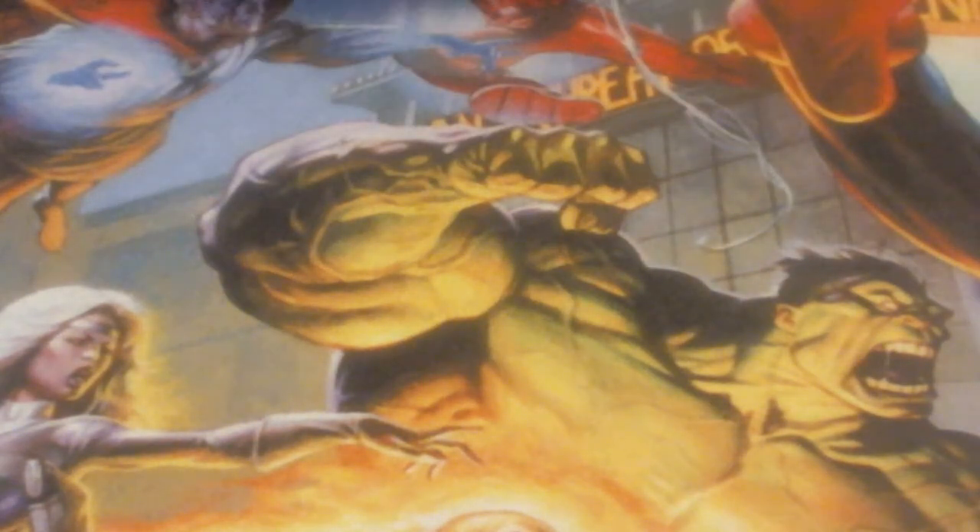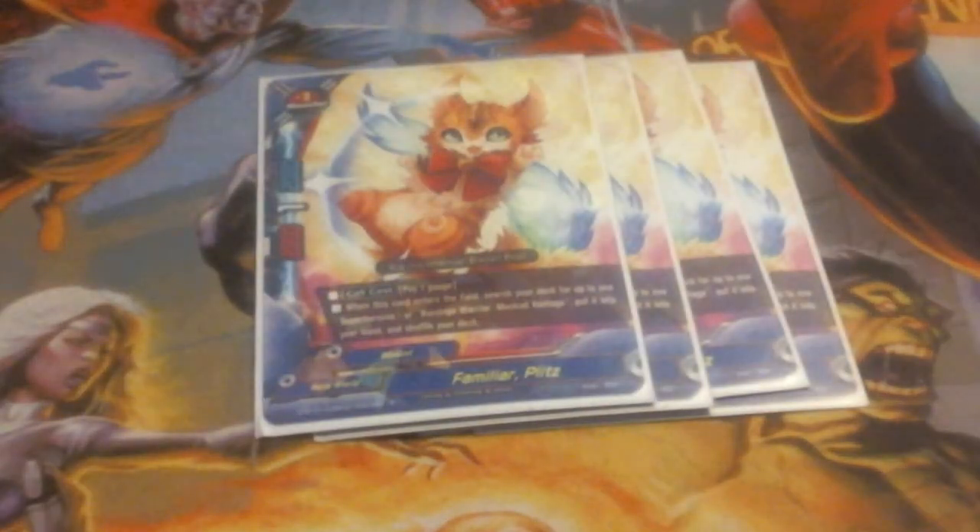We're running four copies of Familiar Plits. She's a 2/1/2 and call cost is pay a gauge. When this card enters the field, search your deck for up to one superheroine or bandage warrior with Mass Advantage and put it in your hand. This is our primary search for any Frill in the deck. Most likely we're going to be searching Wrath Frill or Racer Frill — or our buddy or Dr. Frill. We have a lot of targets, and this lets us get exactly what we need very easily, so we're running this at 4-of.